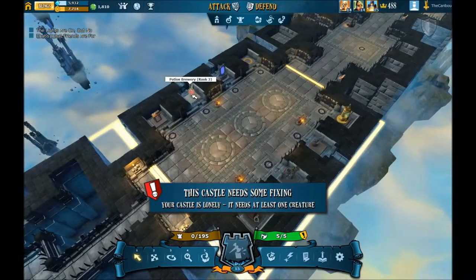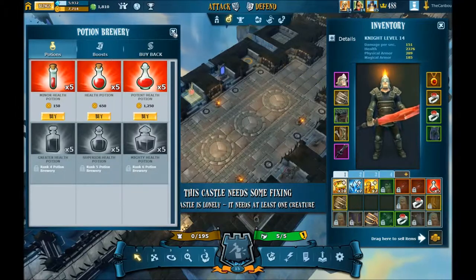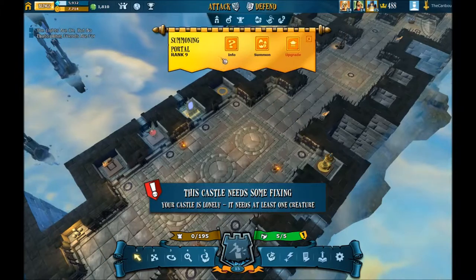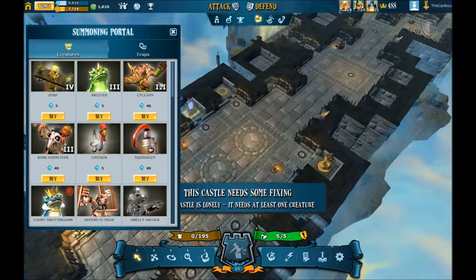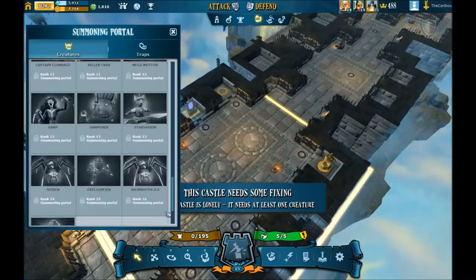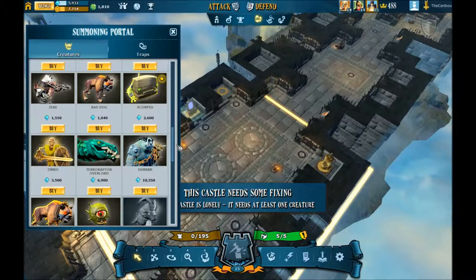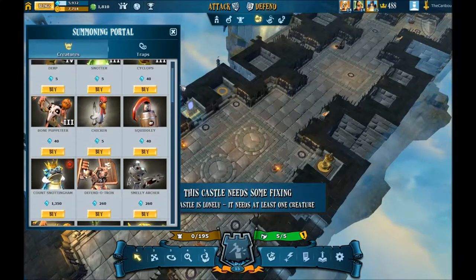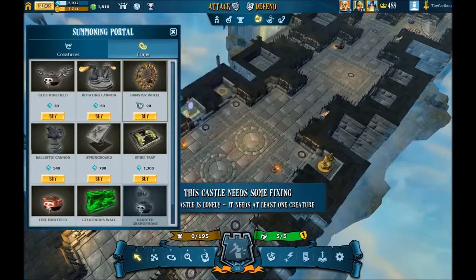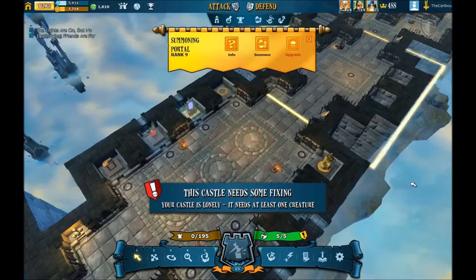The next item is the Potion Brewery, where you can buy potions of varying strengths and these all go into your inventory. Then you have your summoning portal, and this is where it gets interesting, because this is where you have all the different monsters available to you — starting from the lowliest derp to the mightiest. You have all these different monsters that you can hire and get into your castle, varying strengths and varying abilities. There are also traps — things that you can set up so that the enemy have to fight their way through or avoid them.